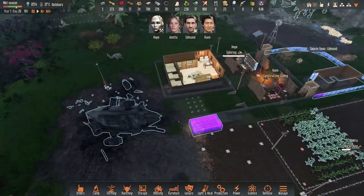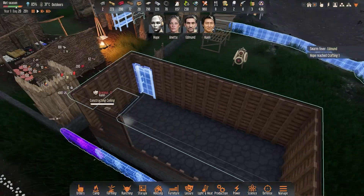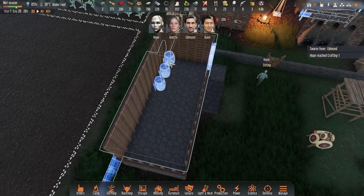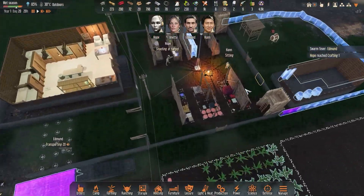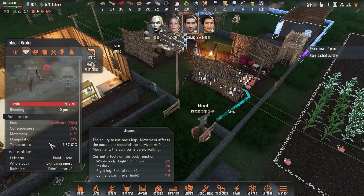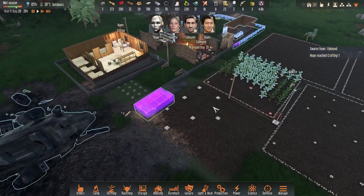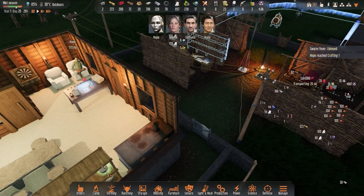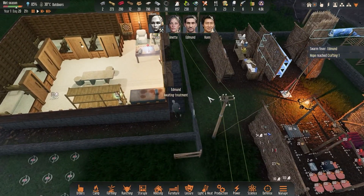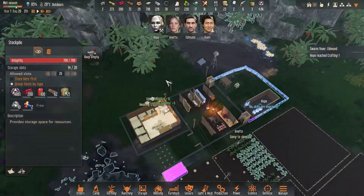We need more wood — I need Edmund to start chopping down these trees, but I'm not sure he's ready to handle an axe. Let's get Han to speed up construction of this building. In this building I want to start putting down some fermentation barrels — just three for now — to start producing antibiotics. We need antibiotics because we're most likely going to get everybody sick with swarm fever. Right now Annette should be cooking — we only have eight meals and that's not enough to feed everybody.